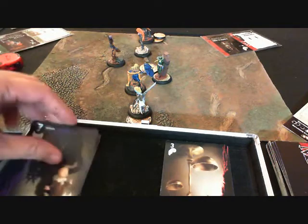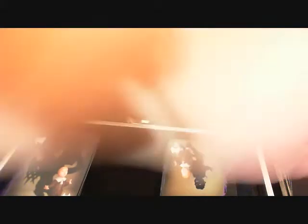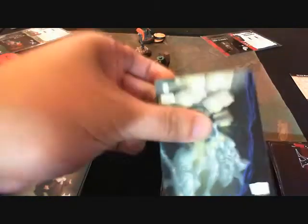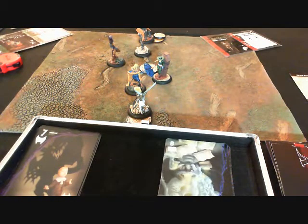Now we flip for initiative. Seamus has a seven, Lady Justice has a two. Lady Justice really wants to go first, so she burns one of her three remaining soul stones to reflip that two — trying to beat the seven. She flips an eight, which is perfect, allowing her to go first.